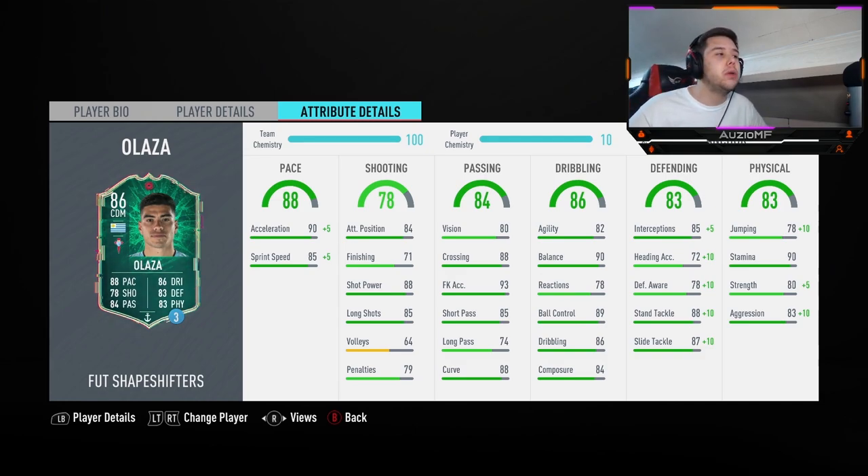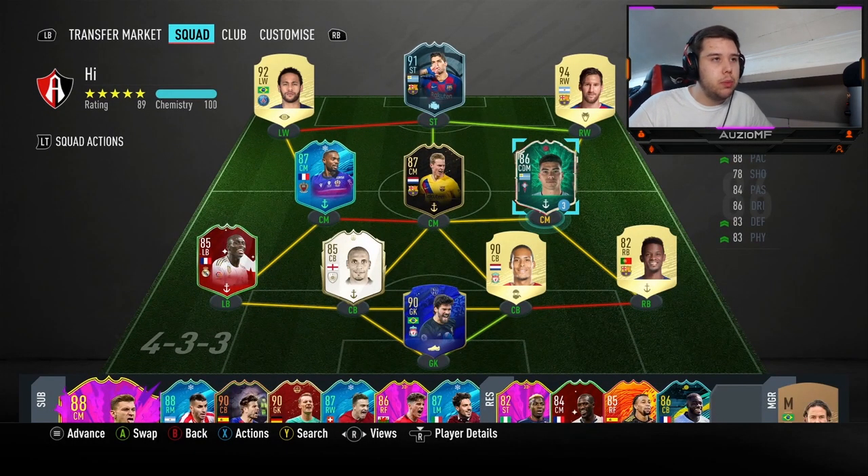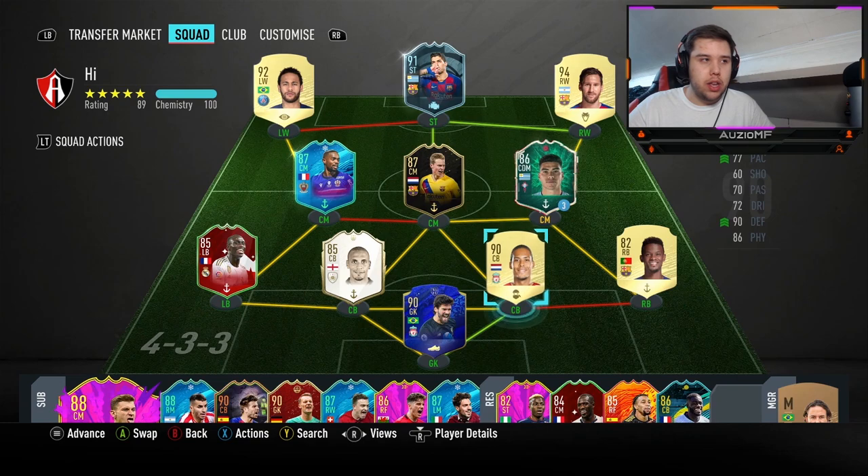He has 88 jumping, but at 5'9" he might win headers against 5'10" or 5'11", but I wouldn't go near a 6-footer. 90 stamina means up and down the pitch shouldn't be a problem. 85 strength is really, really nice — hopefully he doesn't get bodied off the ball too much. 93 aggression is going to make him faster and win more 50-50s. Today I've linked him up with Lionel Messi, Gold Tomás, and Inform De Jong, and I've also got Suarez, Player of the Month Neymar, and Ciprian in the team.